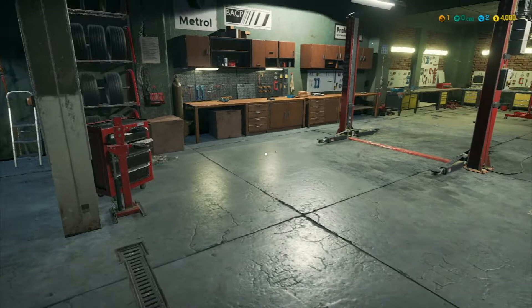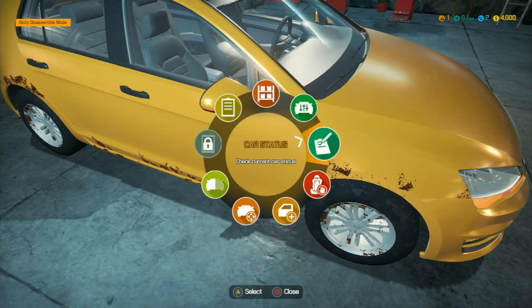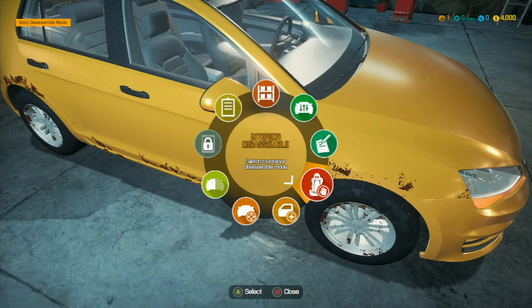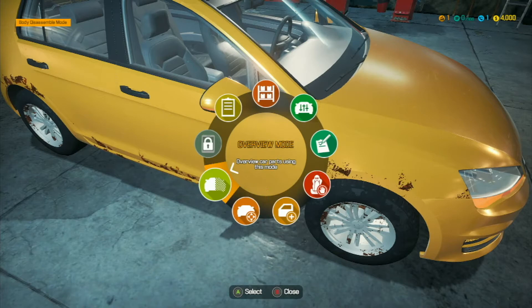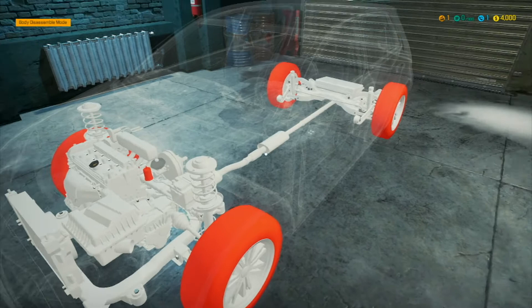First thing we need to do is move the car over to the lift. We have an inventory through the wheel. Right now we have nothing. 'Tune parts' lets you change electric and special part settings. 'Car settings' tells you what repairs are needed, money spent, task bonuses, job bonus, total payout, and will flag if you forgot to put a part on when you hit 'finish order.' We also have assembly mode and overview mode, where items shown in red need to be changed.